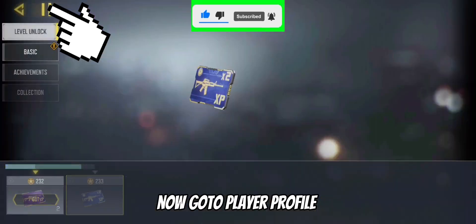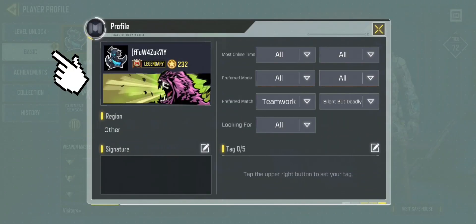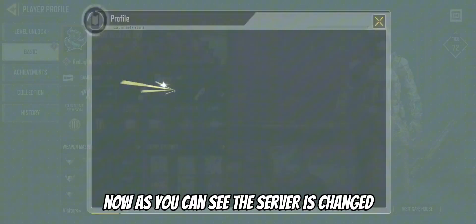Now go to player profile, then go to basic. Now as you can see, the server has changed.